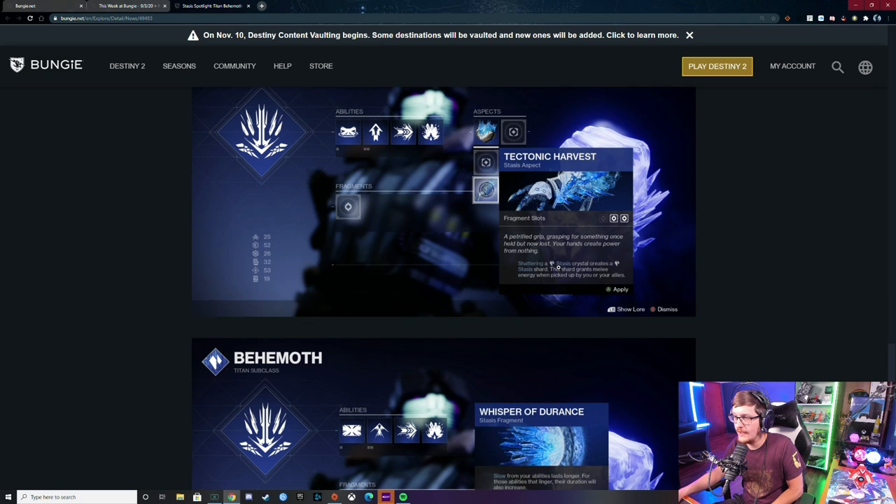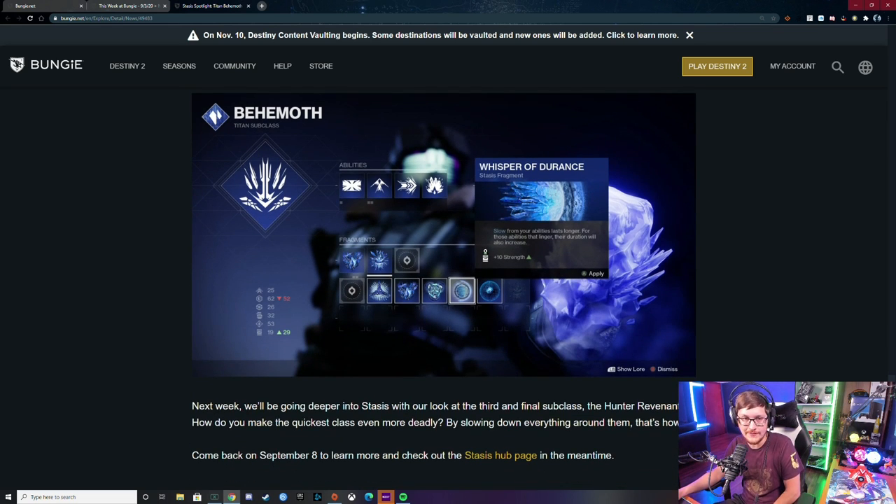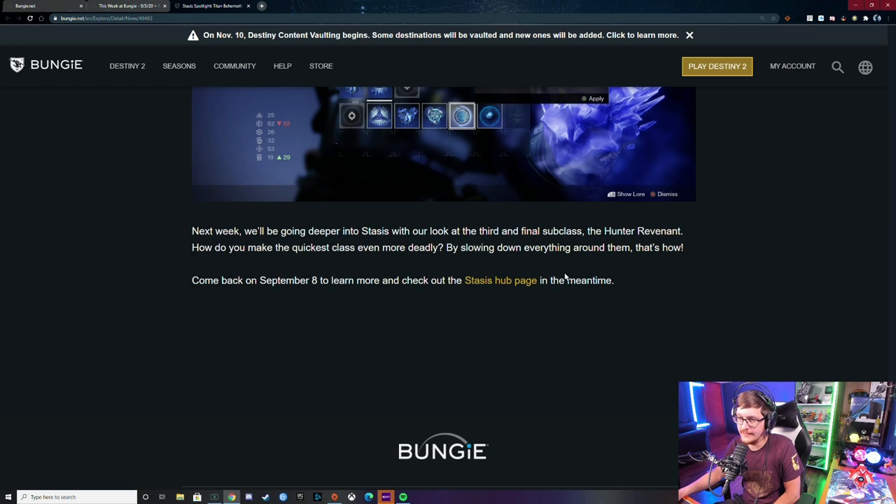They show the aspects: Tectonic Harvest — 'A petrified grip grasping for something once held but now lost; your hands create power from nothing.' Shattering a stasis crystal creates stasis shards — these shards grant melee energy when picked up by you or your allies. Really driving it home with the punches. Then there's a fragment: slow from your abilities lasts longer, and for those abilities that linger, their duration will also increase — plus 10 strength. Next week they're doing the third and final subclass: the Hunter Revenant. How do you make the quickest class even more deadly? By slowing down everything around them.